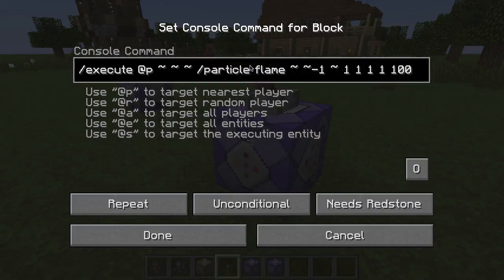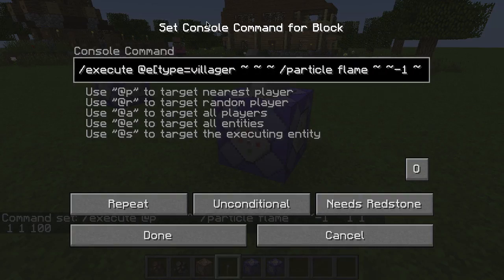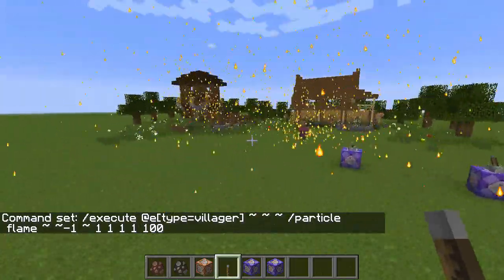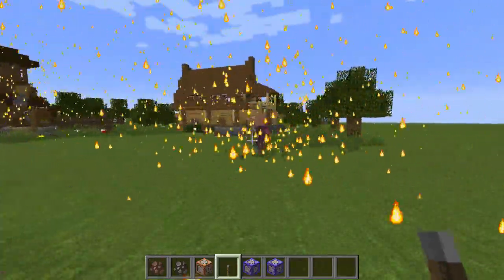If we turn this on you'll see tons of flames flying out from where I'm at — I'm on fire. The way this works is all with the execute command. We're executing at the nearest player, relative to that player's position, and running the particle command. I'm running the particle command on top of myself over and over with the execute command. And just to show a different way — instead of executing at myself, we can target those villagers, and now the villagers are shooting out all the flame particles.